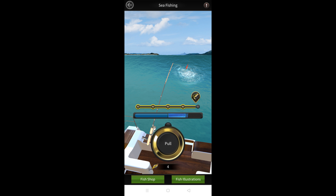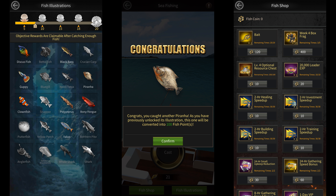There are 20 different types of fish in this event and you get rewards for collecting multiple types. In case you find the same fish twice, you'll get 100 fish coins for the second fish, which you can use at the fish shop to buy a lot of different items, including baits and week 4 box fragments.